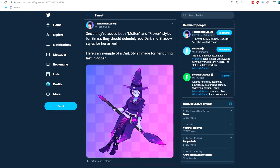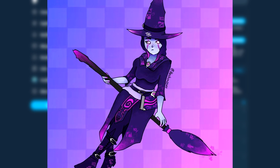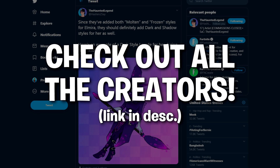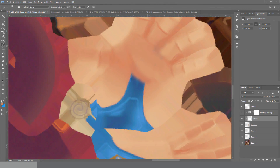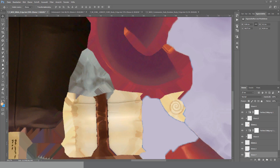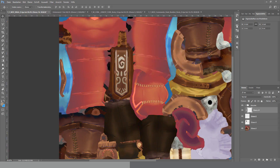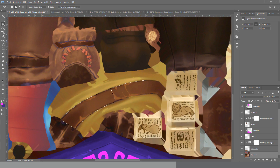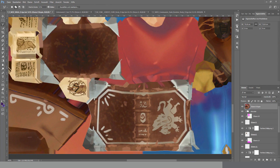The second concept is this great looking dark cube Elmira skin. It was made by The Haunted Legend - all credit goes to him, make sure to check him out. As he said, the Elmira skin already got a molten and a frozen style, so why not also create a dark style for her? The first thing I did was change the normal texture to make some parts purple.